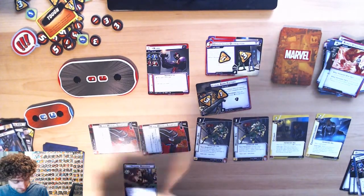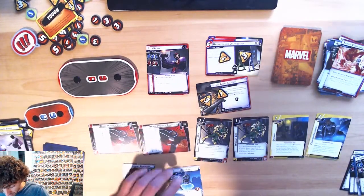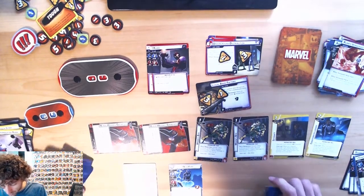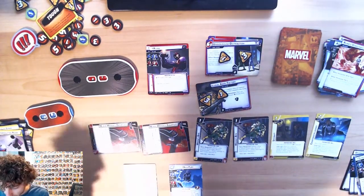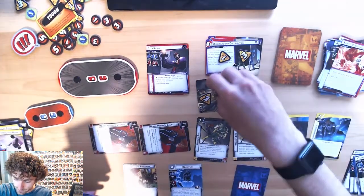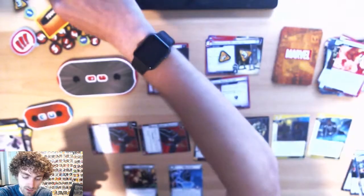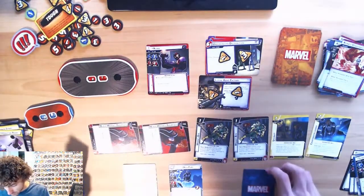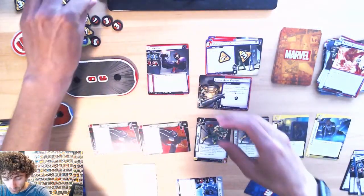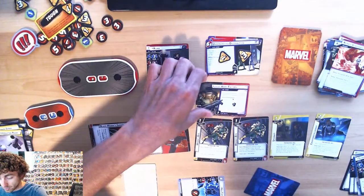We're going to spend four to play Nick Fury — choose one: remove two threat from scheme, deal four damage to an enemy, or draw three cards. I almost want to draw three cards, but let's do remove two threat from scheme — that's the better call. Then Nick Fury is going to thwart two off that, so Legal Arms Deal is going to go away.